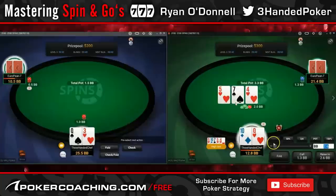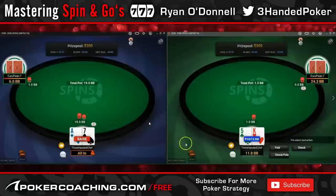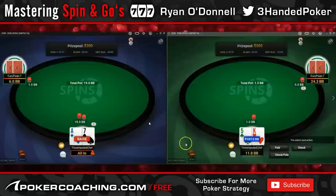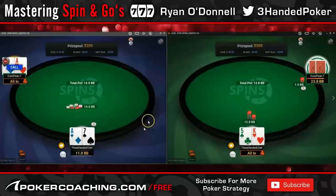When our opponent donks into us here, I folded. GTO wants a call here. It's the first donk, and this is why aggression early on even works against someone like me — I don't know enough about my opponent's donking range and don't want to test it this way. But I do think calling there would definitely be fine with the queen of hearts. The EV was no difference, so it didn't come up as a blunder.